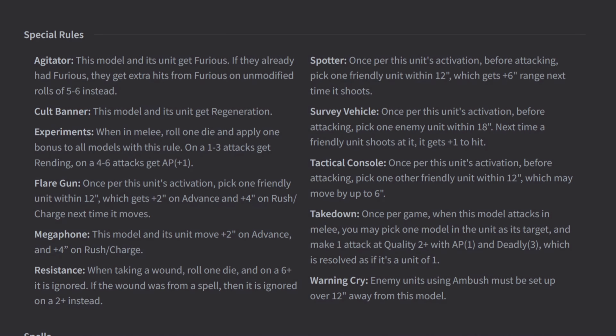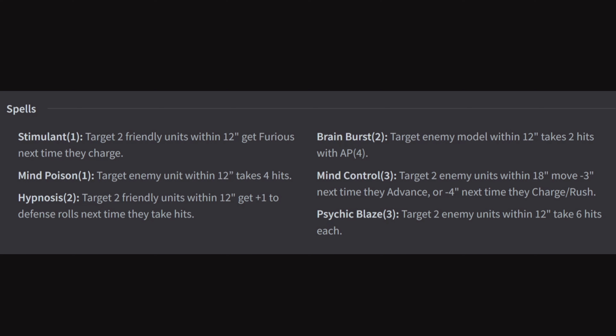Let's move on to spells. We'll focus on the defensive and buff ones since the offensive ones just do what they say. Stimulant (cost 1): target 2 friendly units within 12 — they get Furious next time they charge. Hypnosis (cost 2): target 2 friendly units within 12 — they get +1 to defense rolls next time they take hits. Mind Control: target 2 enemy units within 18 — they move -3 inches on Advance or -4 on Rush and Charge. Getting Furious for just 1 spell power with this army's melee units is a pretty big deal.